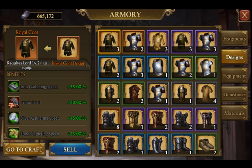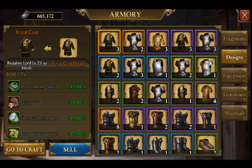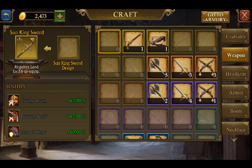When you craft the new Sun King gear and get the full set, you unlock all those full benefits. Let's go ahead and take a look at the head gear.